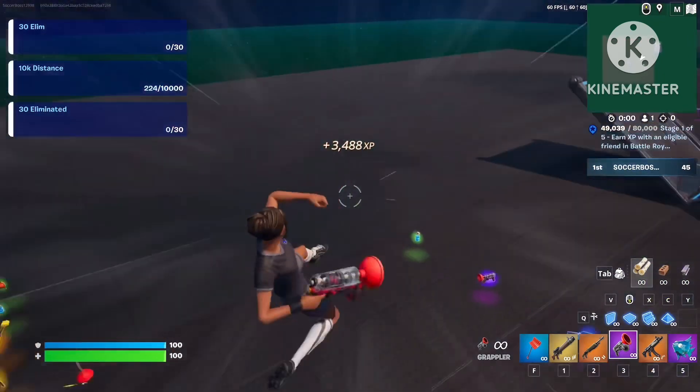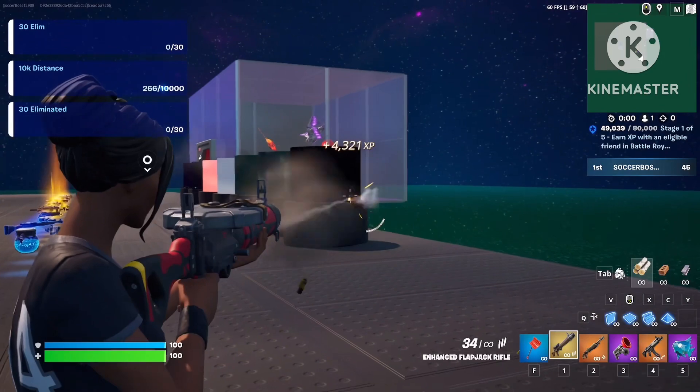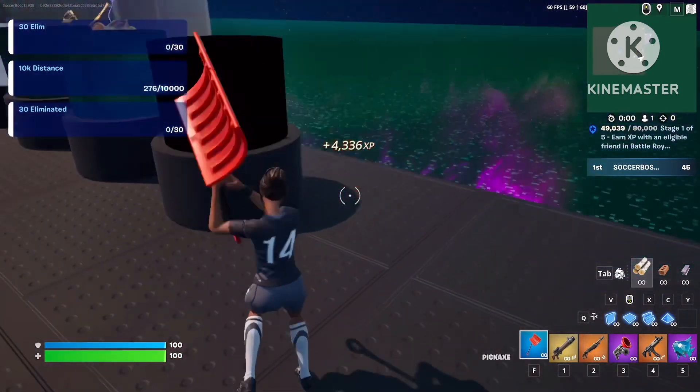Over here where you guys change the color of the sky behind all the guns, the one on the very right side is the black sky. You want to go right behind it and crouch, and it should be another XP button.